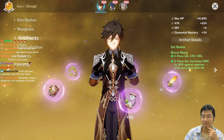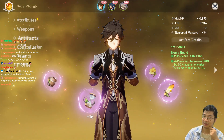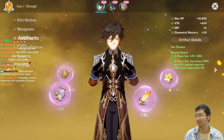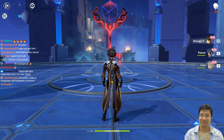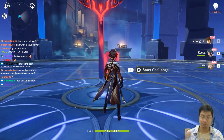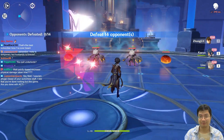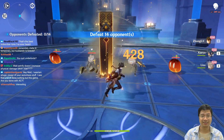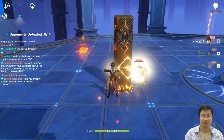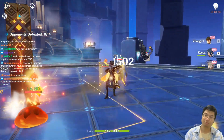The artifacts they gave him increase attack against enemies with more than 50% HP - the Braveheart set, which is a four-star set. They gave him Kaeya and Lisa so they want him to have superconduct. Let's try him out - single tap on the geo statue doesn't do that much damage. Let's try the shield and the normal attacks - he attacks pretty fast.